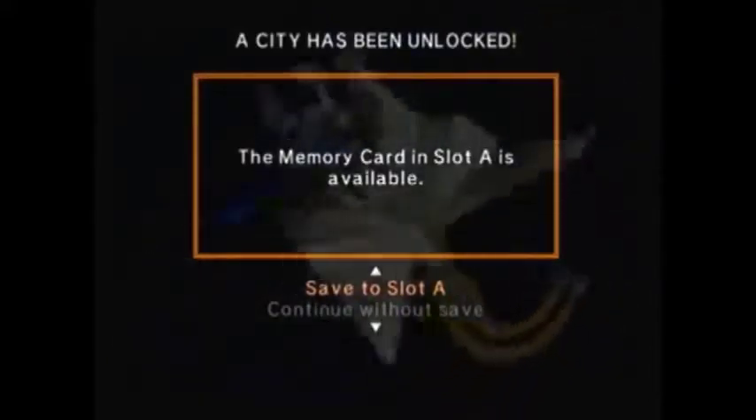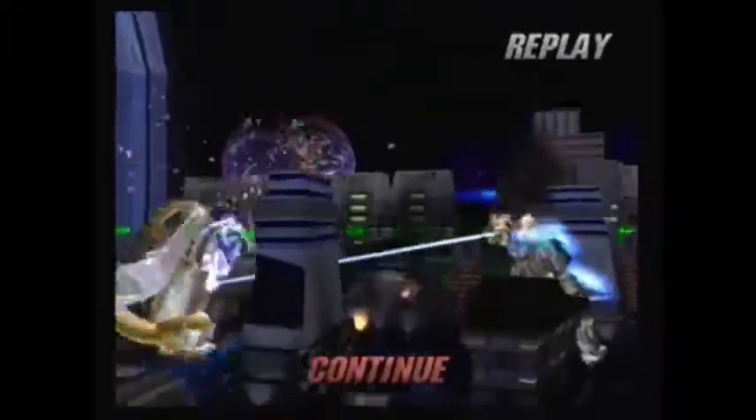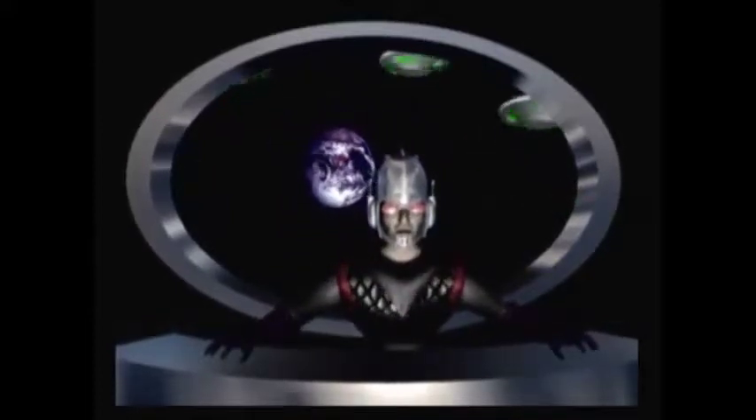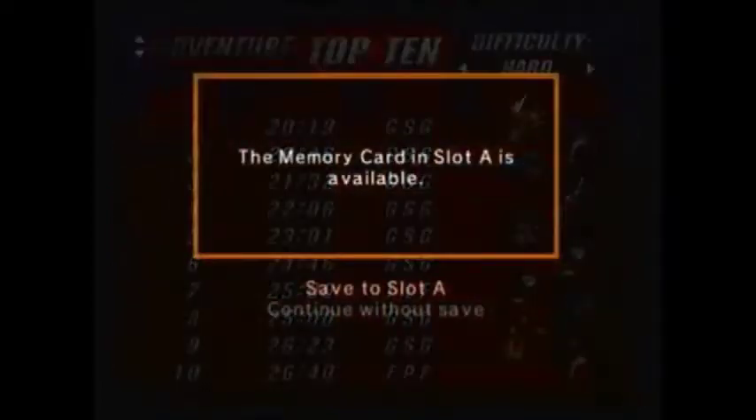Now for completing adventure mode, we have unlocked a city. Let's save our game. Your monster has defeated our ultimate weapon and escaped. Our campaign to seize your fight has been thwarted for now, but we will return, Earthlings — we will return. Let's put in my initials: GSG for Green Snake Gamer. Let's save our game.